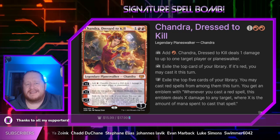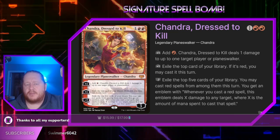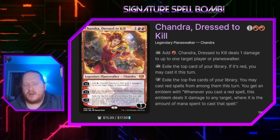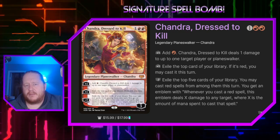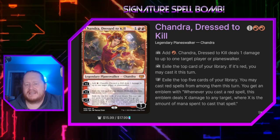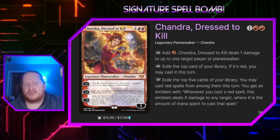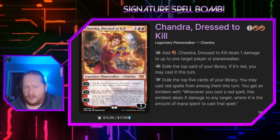Next we have Chandra Dressed to Kill. She also ramps — her plus 1 deals 1 damage to up to 1 target player or planeswalker, which can start triggering All Will Be One. Her next plus 1 says exile the top card of your library; if it's red, you may cast it this turn. Her minus 7 lets us dig 5 cards into our library and exile them, and we get an emblem that says whenever we cast a red spell, the emblem deals X damage to any target where X is the amount of mana spent to cast that spell. Some of these exiling effects we want to wait on until we have about 5 mana, because we do want to be able to cast All Will Be One if and when it comes up.